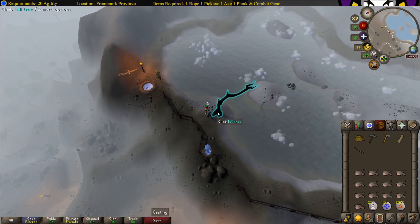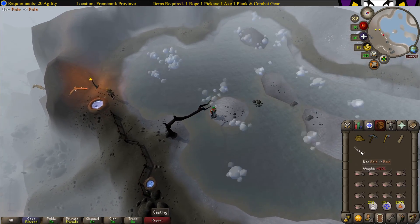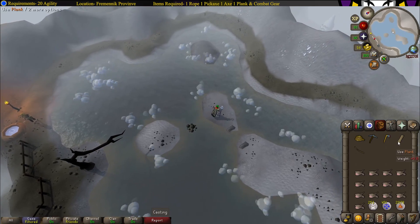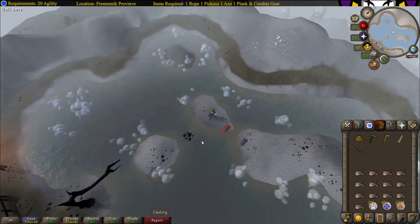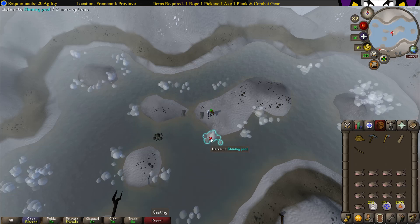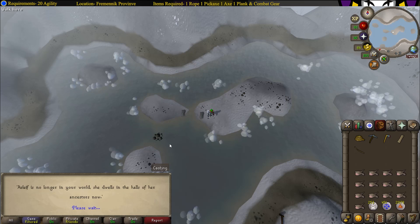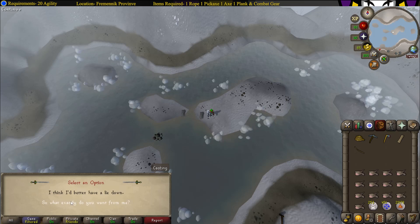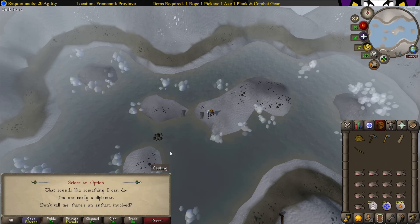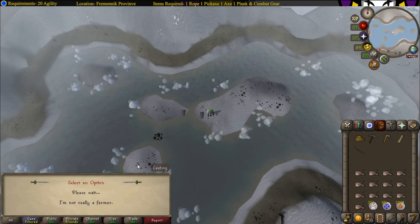Then climb the tree. Use the pole on the rocks, and then use the plank on the flat stone. Then listen to the shining pool. The pool will ask who you are, what you want, and you'll agree to help. That sounds like something you can do, and you'll get right on it.